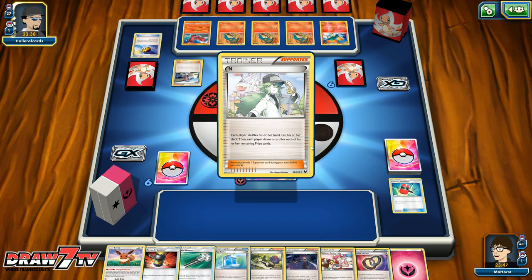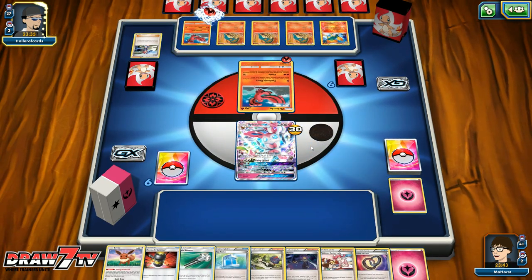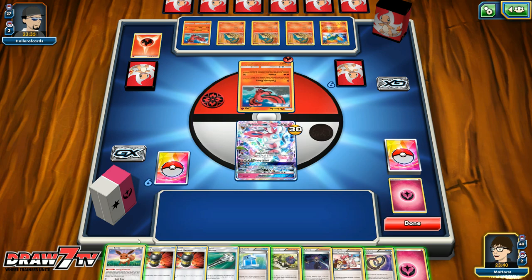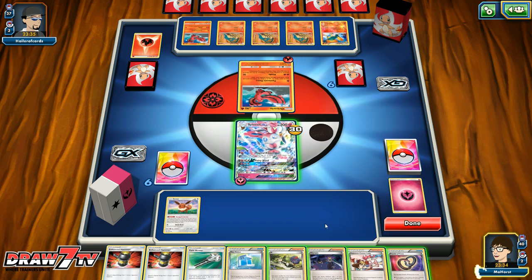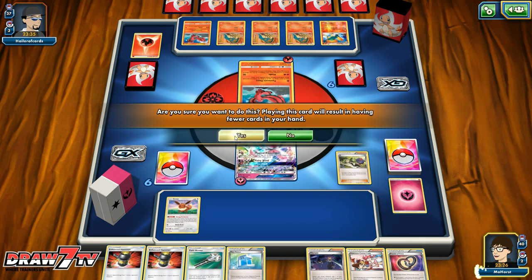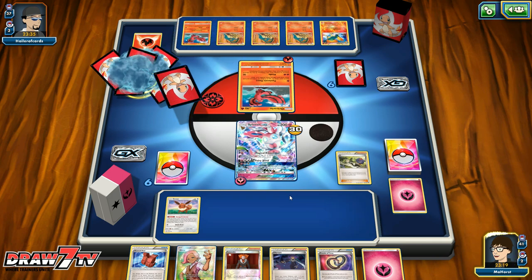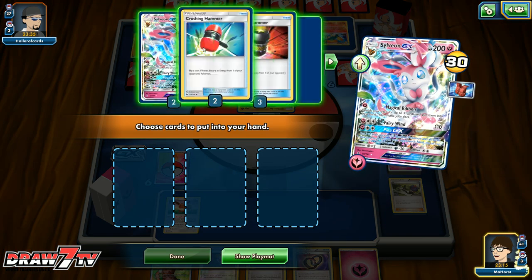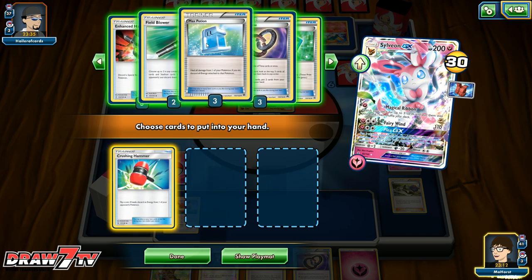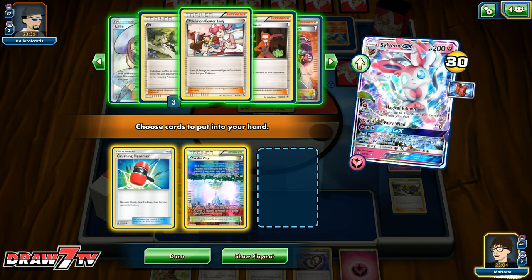He plays a Skyla going for the end. He can't play it this turn, which is fine. He does discard an energy, which is also fine. I want to get this Eevee set down and attach an energy — no reason to Puzzle of Time or Olympia right now. He's more than likely going to end this next turn anyway. We get another Oricorio on his bench as well.